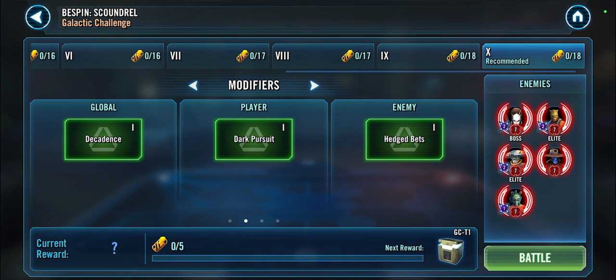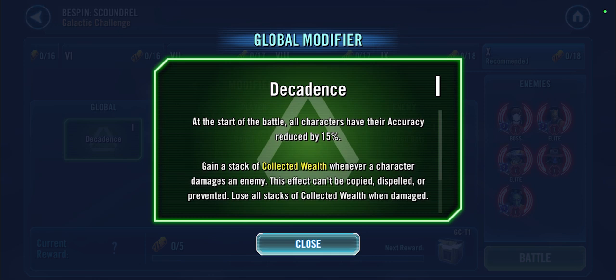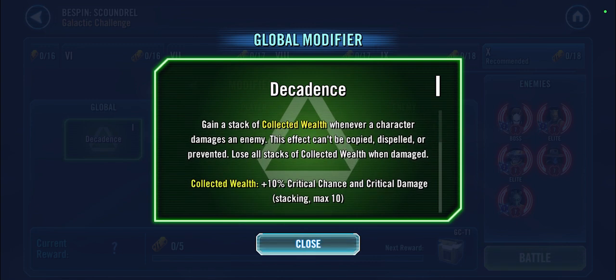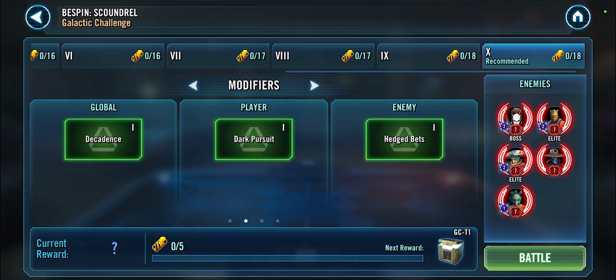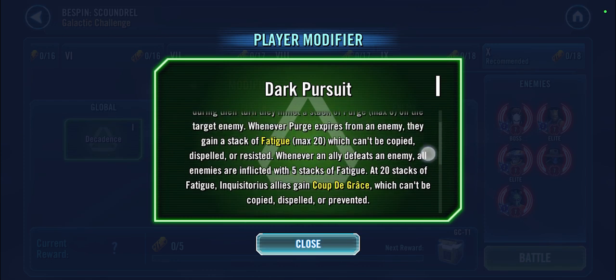As always, I'll cover the modifiers, the feats, and then show you some teams to help you get a gold crate quite easily. The best speed modifier is Decadence — mostly what you'll notice is accuracy of all characters has been reduced by 15%, so there'll be a little bit more dodging than usual. We also have Collected Wealth, which gives you a stacking buff for extra critical chance and critical damage for your guys, which will help along the way. Moving on, Dark Pursuit is the modifier for inquisitors.